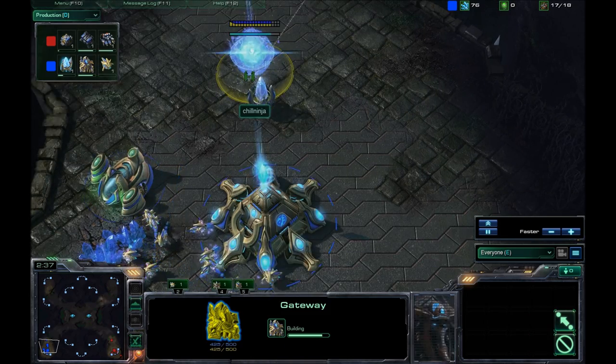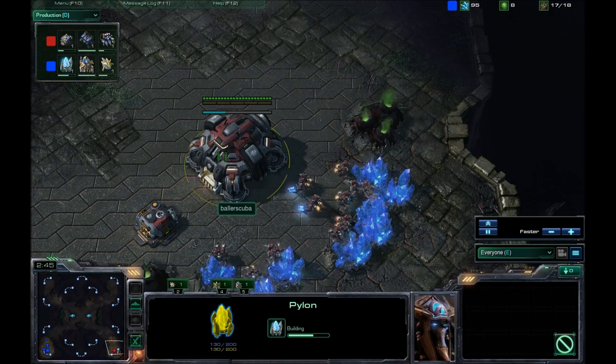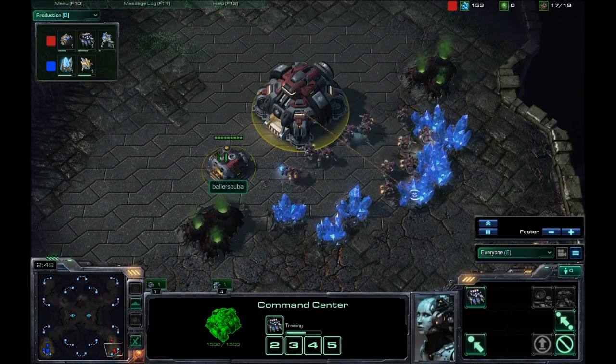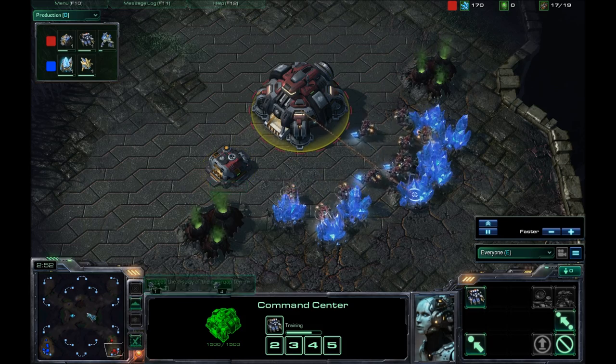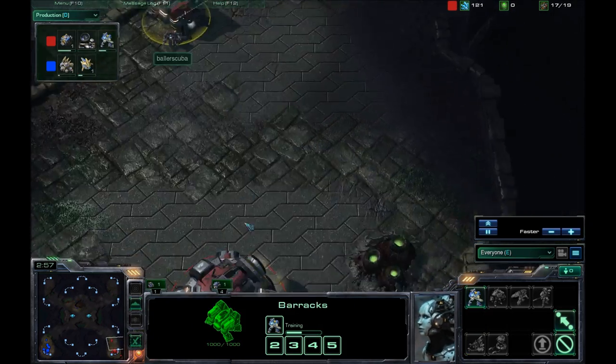What's going on in the game? We do have a gateway on the way — look at that, it's about the same time as my barracks. I've been noticing that a lot with Protoss players lately, that their gateways are going up about the same time as my barracks. It's weird.